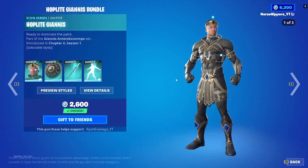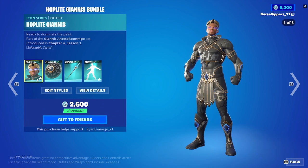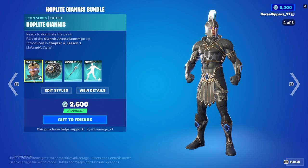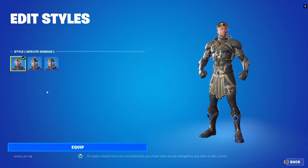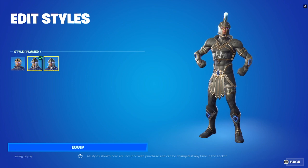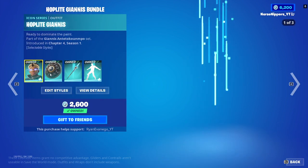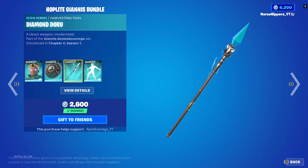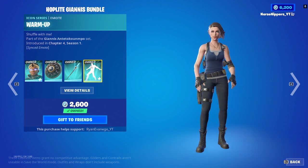We've got the Hoplite Giannis, Buntil. I have this — I totally forgot I own this, because it's Giannis. The Dunk Buckler back bling, Diamond Doro harvesting tool, and the Warbuck.